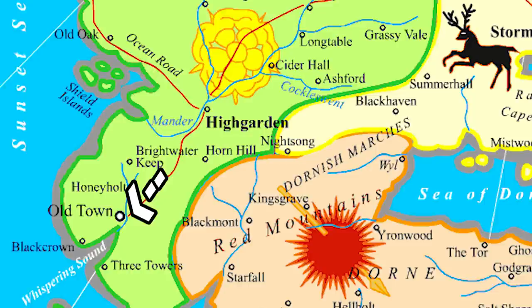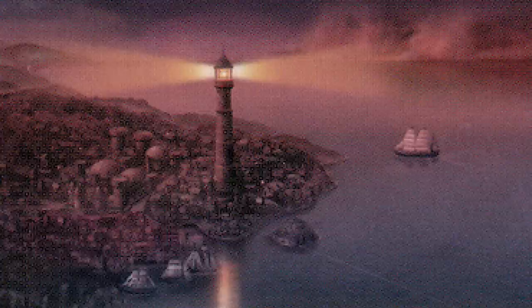Pull out your maps of Westeros and scan all the way down to Old Town, right down here in the Reach. This is where the Citadel is. There are disputes about who deserves credit for creating it, but the books suggest it was a person named Prince Paramore Hightower.